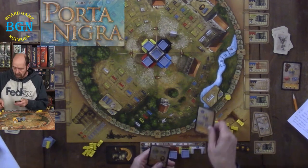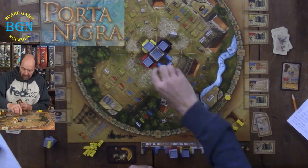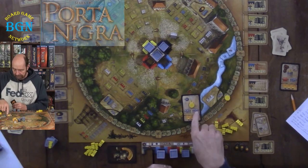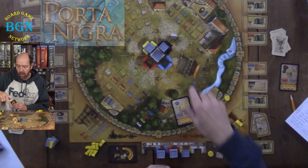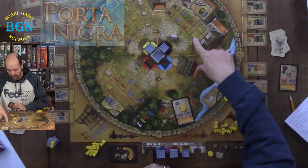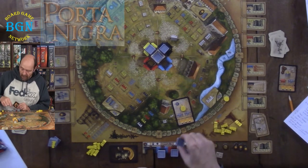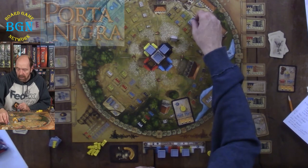Now let me show you how to build. Once you have some gates — let's say I've purchased a bunch — and I want to take this action. To build, I'm over here so I would have to build in that quarter unless I move to a different quarter. This shows you a color and a quantity of gates you have to put there. So this is two yellow, and I only have one yellow, so I could not build there. This has two red, so I could build two red.